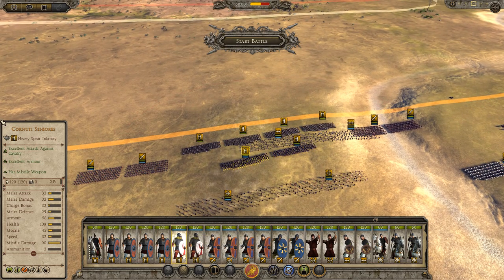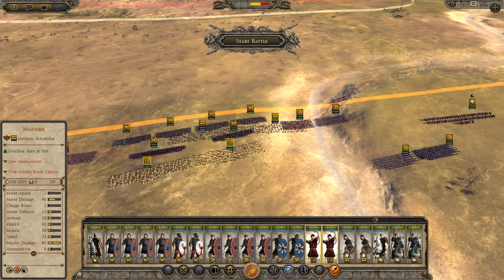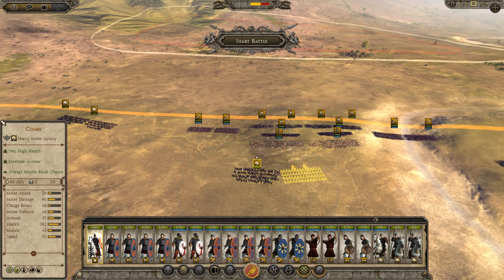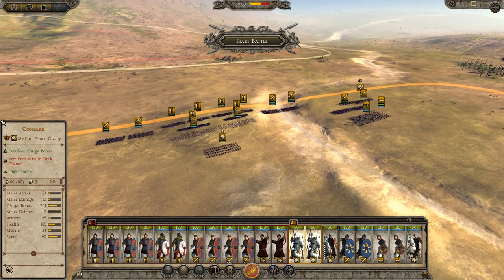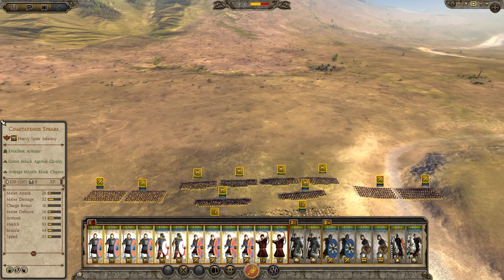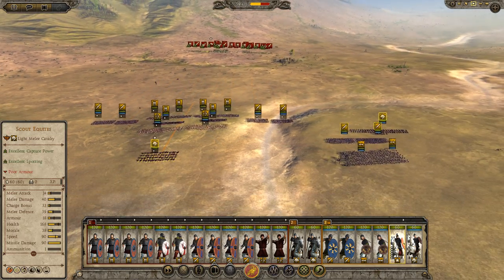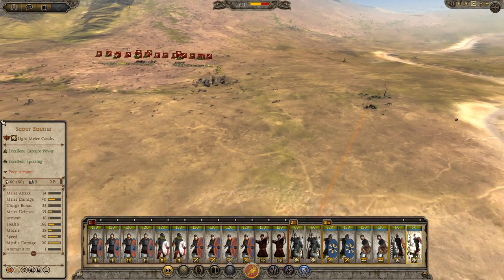Second line of spears, and the matiarii just behind the legio. Now I have no idea how they're set out, so this could be absolutely worthless — but oh well. I'm going to set a lock group for them for now, and set those guys up there.